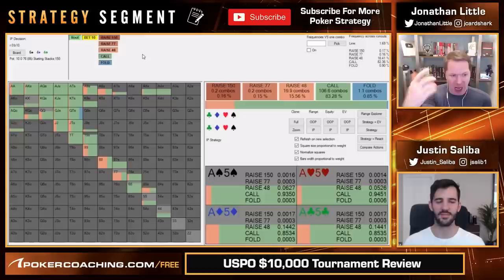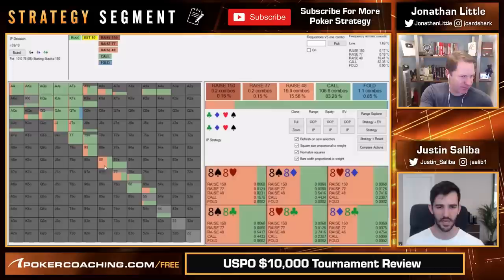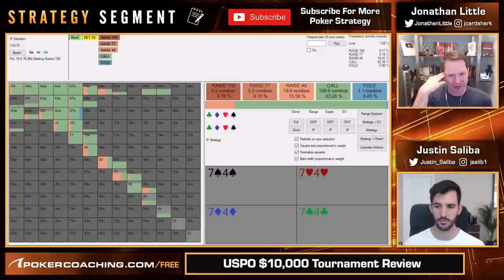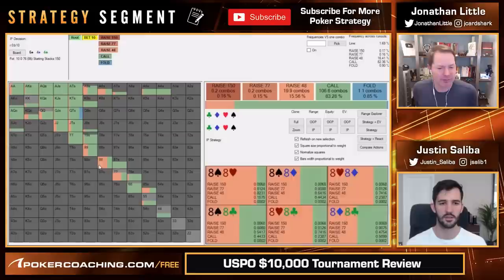Something I basically never do in this spot is raise with much of anything. Which probably makes the small size even better — if you're just not going to get raised, it's almost like a check but getting a little bit of money in the pot. If you gave me eights here, I just wouldn't raise. I think against really tiny bets out of position, in-position raises can be really, really good. But it's hard to find raises in this spot.